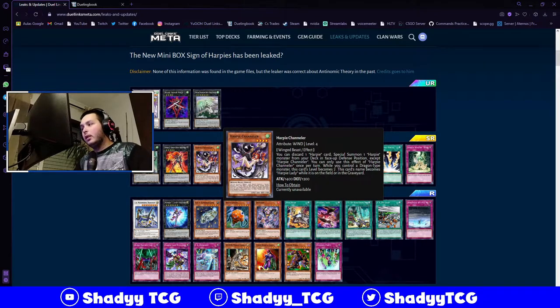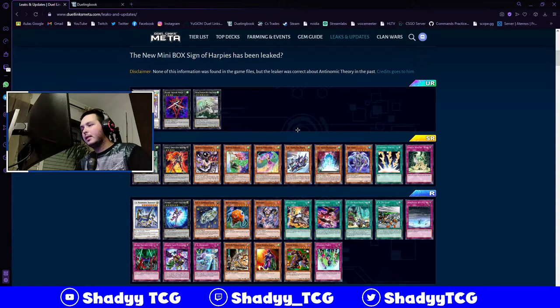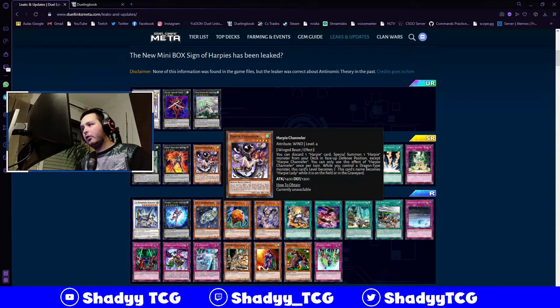RP Channeler will be played at 3 - there's no way we're not doing this. It discards an RP card to special summon one RP monster from your deck in face-up defense position, except RP Channeler itself, and you can only use this effect once per turn. While you control a dragon type it becomes level 7. This is your main summoner to get either Perfumer, Artist, or even Dancer on the field. This card is gonna be really good.